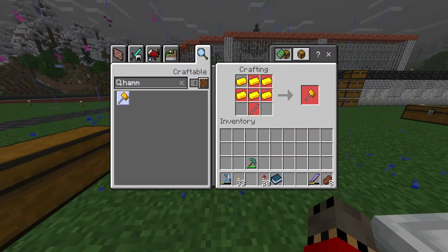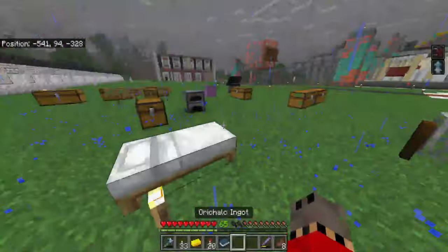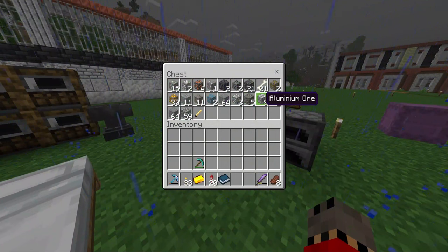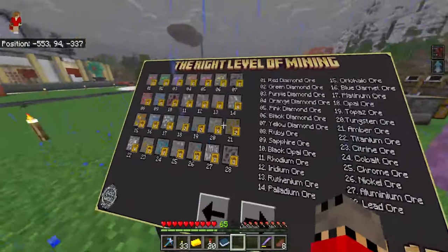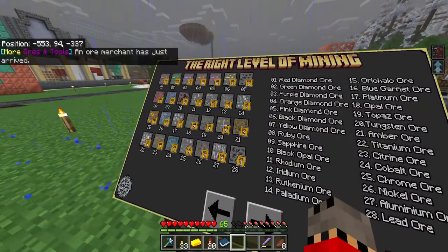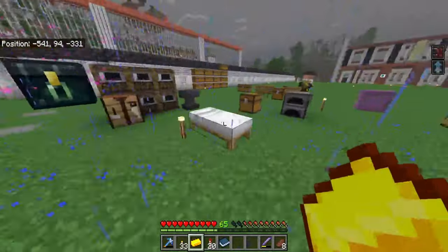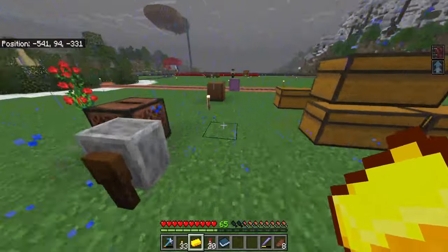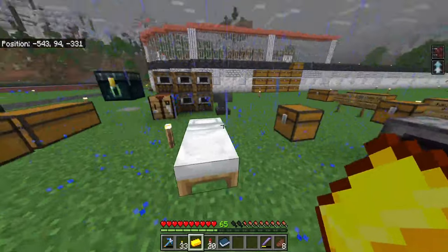For this hammer I need tungsten and aluminum. I haven't found tungsten yet, but I think I have aluminum in here — yeah, aluminum ore. The thing is I do need tungsten. I don't know which level it's found at, but it's number 20 on the list. This is the tungsten I need to make the new hammer. I need four pieces of it, so I'll go find tungsten and come back to make it.